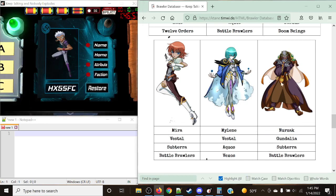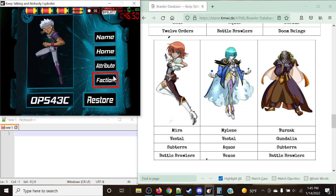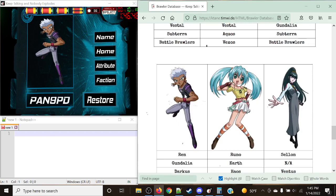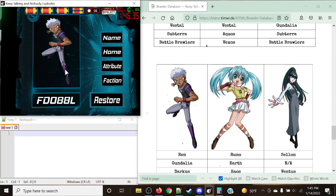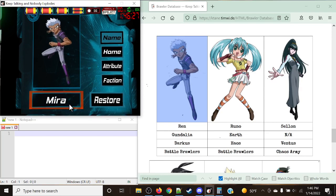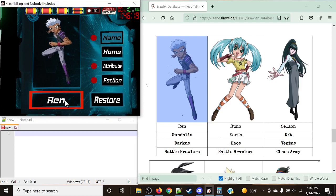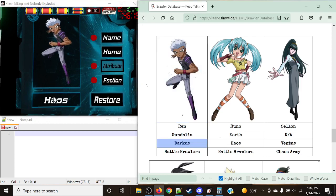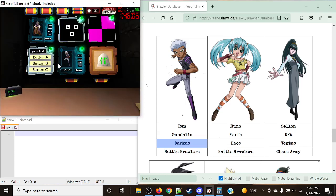Let's do one more example. This module is pretty straightforward — all you need to do is describe the character. This time we need to fix the name, the attribute, and the faction. This is going to be a white-haired little kid with a black shirt with purple stripes, purple and black boots, and gray pants — which corresponds to Ren. The name is Ren. The attribute is going to be Darkus, and the faction is overall. Data restoration successful — solved module.